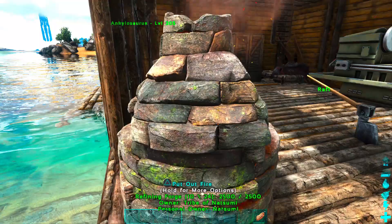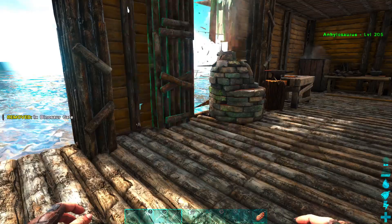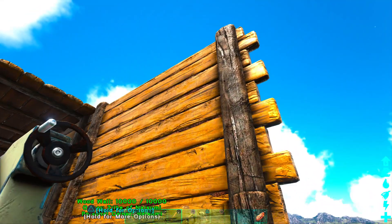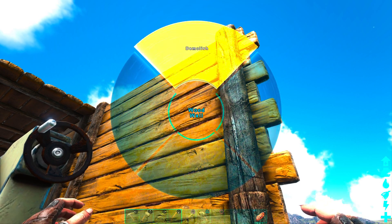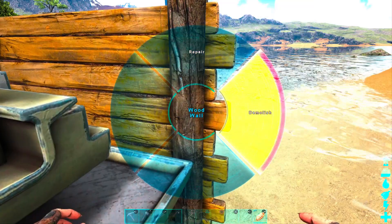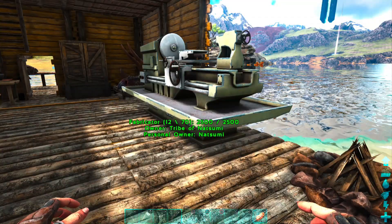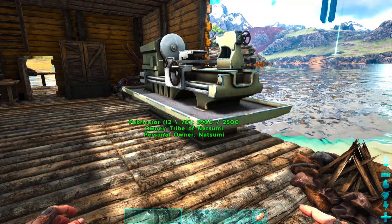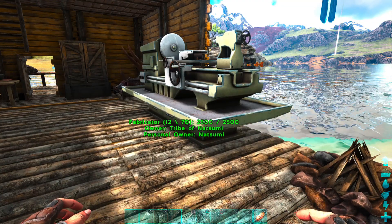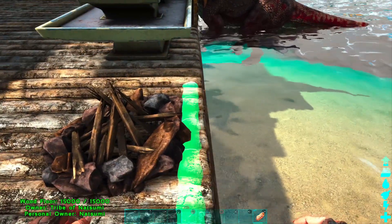Now the ankylosaur can rock right up to this and unload. Then also, you can access the fabricator to offload big loads of stuff for the fabricator. That's one of the things I really don't like about ARK's wheel — that they move where things are. You know, demolish up here unless there's repair, then demolish over here. Why will one snap, and then the next one over says I'm not going to?